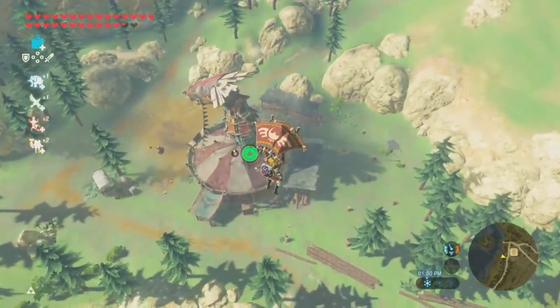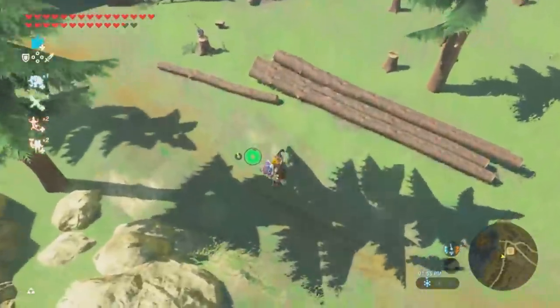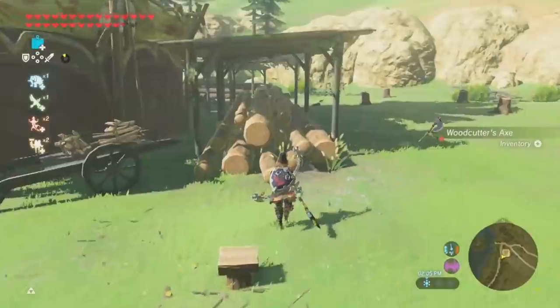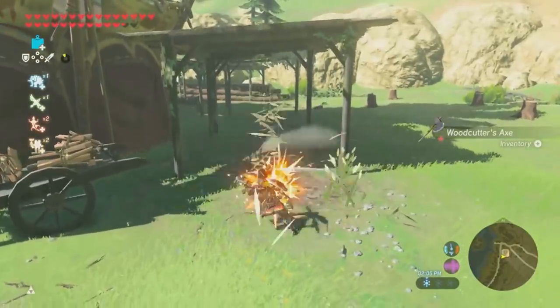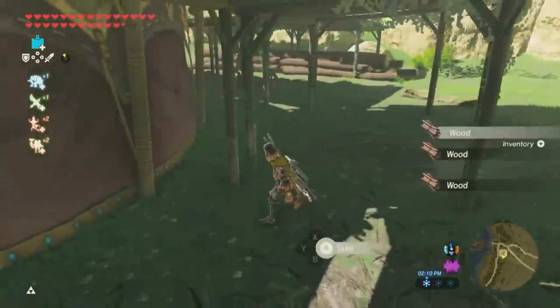Heading to the stable just east of Rito Village is a great place to stock up on some wood bundles — very helpful for the 'From the Ground Up' side quest. Take the axe and hack up the piles of wood there for a good chunk of supplies.